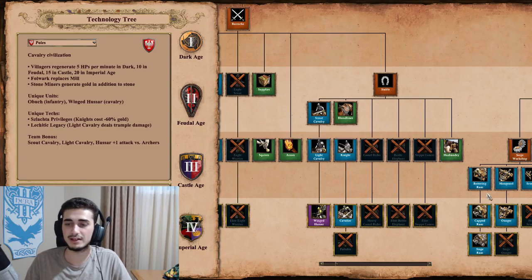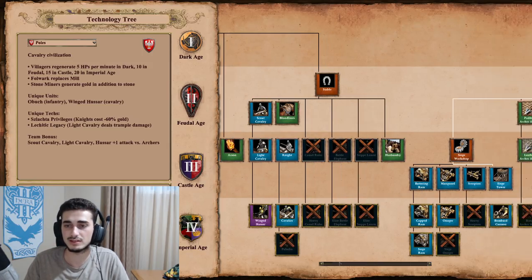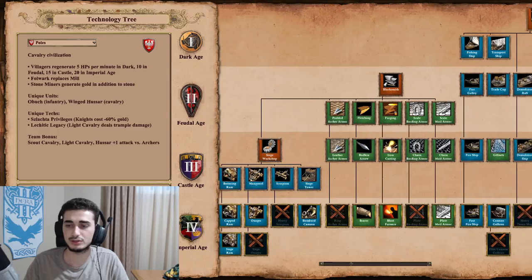Winged Hussar is definitely not too bad — it's a good replacement for the Hussar, with plus two attack, plus five HP, and plus one melee armor, though it costs slightly more than the Hussar upgrade. They get Bloodlines and Husbandry. For their Siege Workshop, they have Siege Rams, Onagers, and Bombard Cannons — Bombard Cannon and Siege Rams are the two main choices.